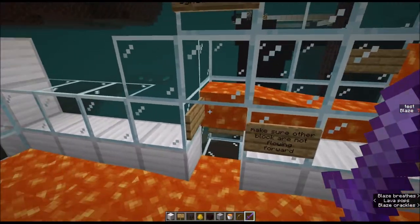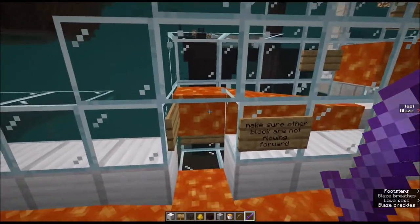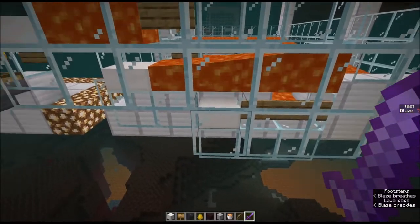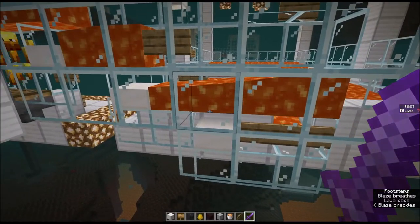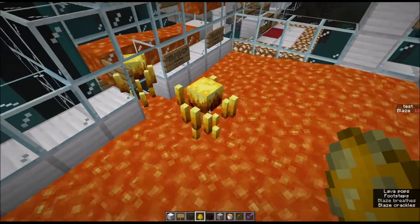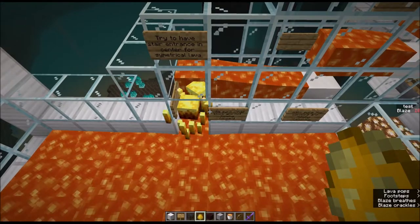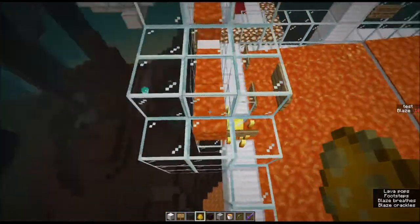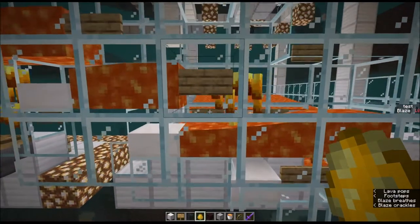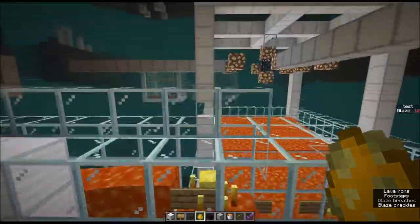The stairs themselves are a pretty simple concept — I didn't come up with this, I've seen it somewhere else. You use the idea of having lava floating on top of signs, and then lava flowing over top of slabs, to essentially push the blaze up half a block at a time. I think these slabs can also be stairs. I've spawned some blaze and we can watch them go across the steps — he's hung up a little bit, but he gets bumped by the next one, pushed in no problem, and starts flowing across where the lava pushes him up these half blocks and into the collection area.